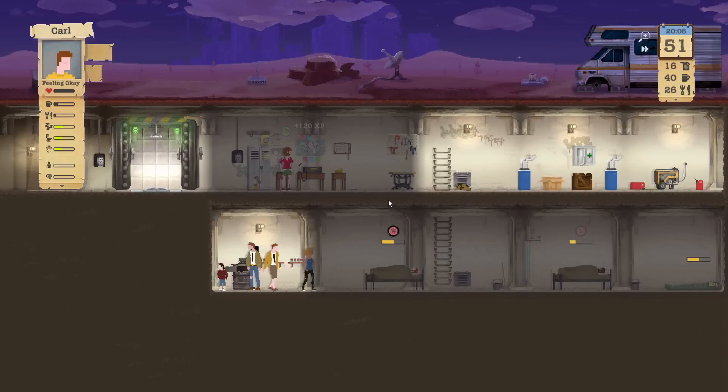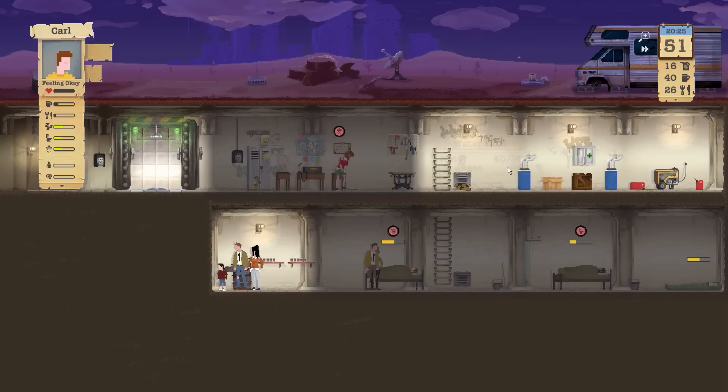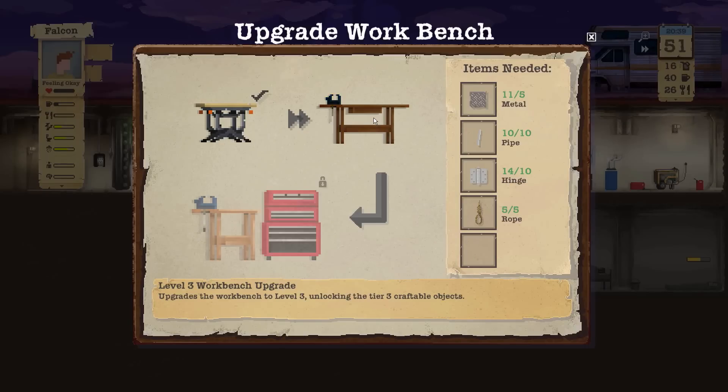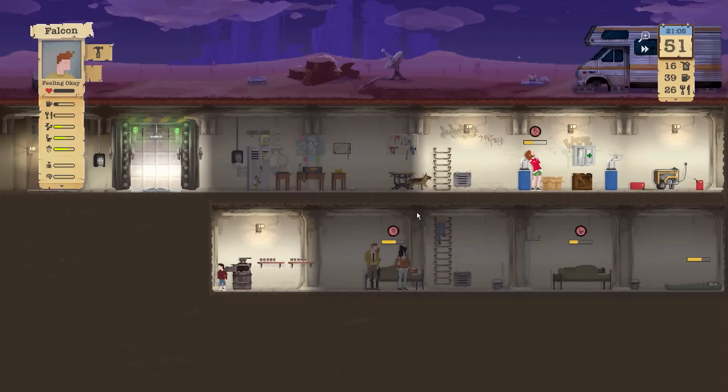Let's check this out. Brenda, get some water in you. Falcon, upgrade! There it is, guys — Level 3 workbench, finally! Good God almighty, that took forever. But we finally got it. Those pipes were just killing me, absolutely killing me.